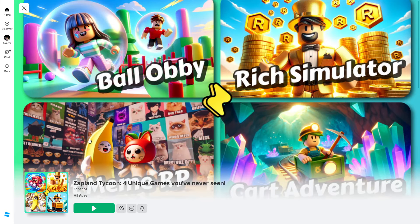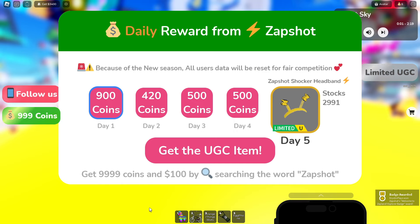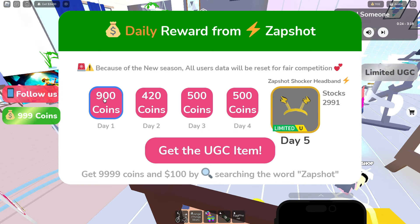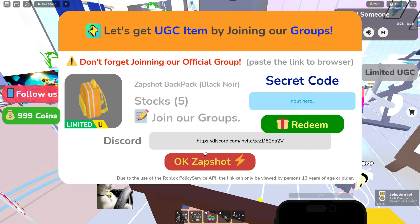Let's get started by joining Zapland Tycoon — I'll leave a link on how to join this game in the video description. Once you join the game, you'll see a daily login reward. When you reach day 5 of logging into the game, you'll get the Zap Shot Shocker Headband completely free.